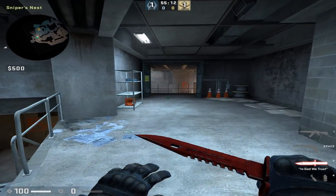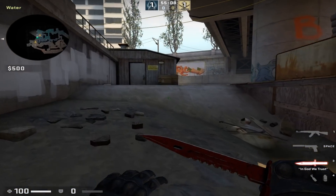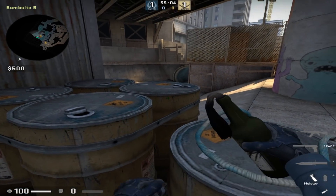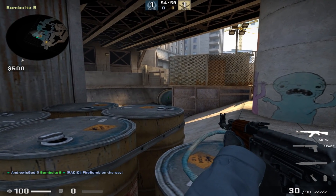I recommend doing this next one at the very start of the round. You're going to come towards monster here and wedge yourself in the corner of these two barrels. Next you're going to look up with a molotov and aim at the bottom right of this cinder block that sticks out.